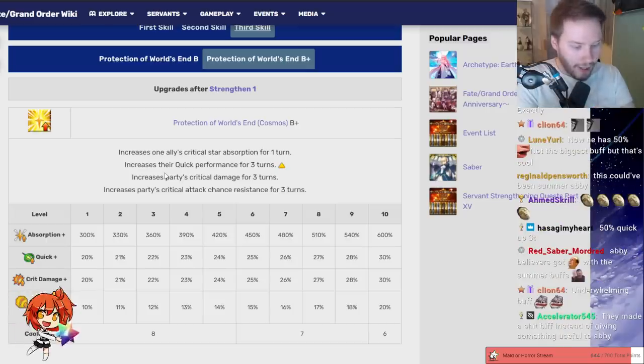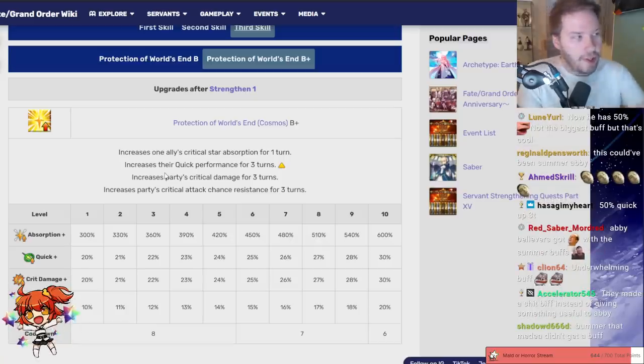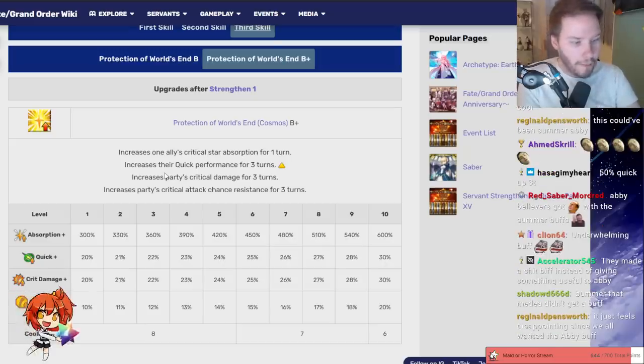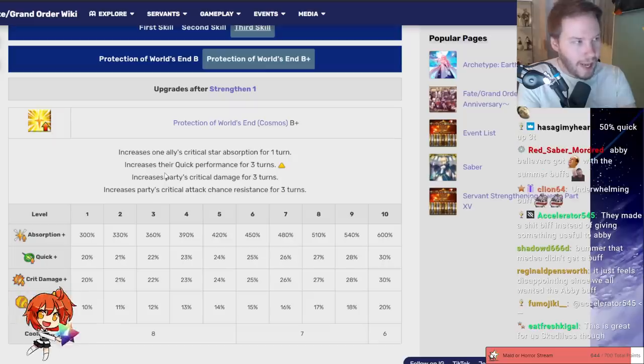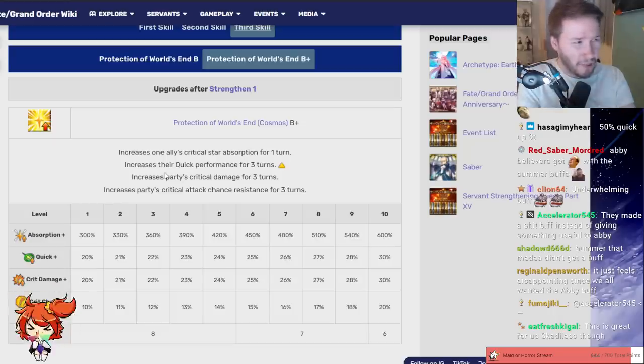Even with this, if my sources are correct — and this is early to say — this will not really change how his looping works. Farming-wise this will have a very minimal impact; he doesn't really have amazing new options for loop supports after this. It's mostly the same stuff, but obviously the damage will go up a little bit. Besides farming, I think this buff is actually better for bosses than farming, because the farming situation is mostly going to be similar to what it was.